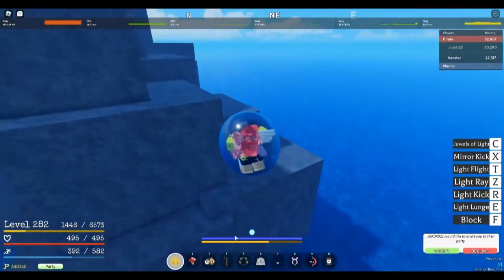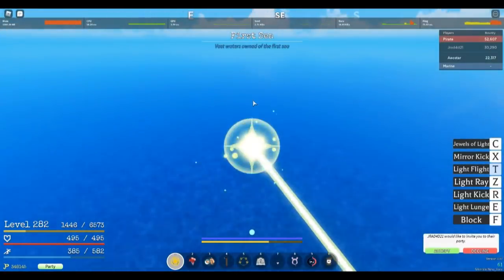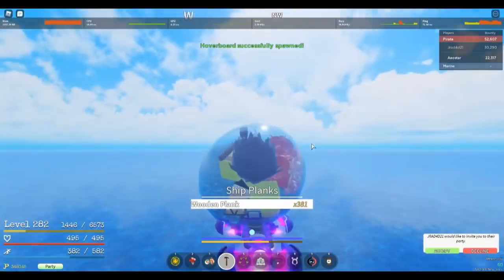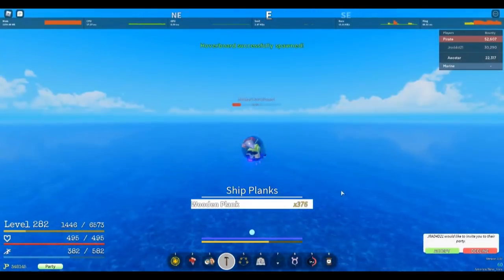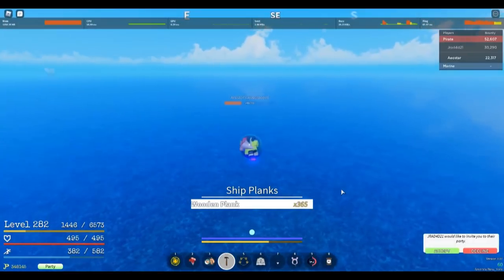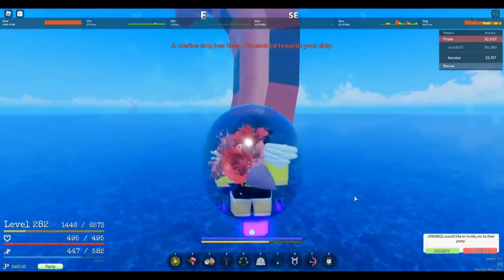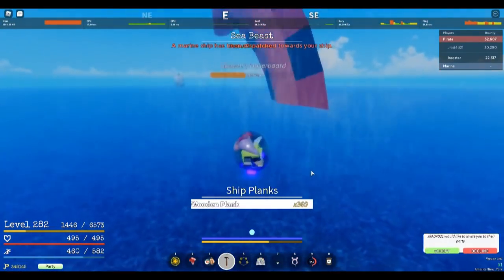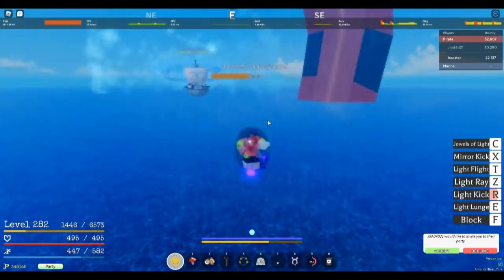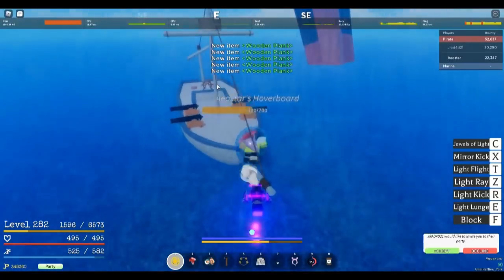Grinding with the hoverboard lets you dodge cannonballs sometimes — that's why we're doing that, along with the sea beast. You gotta do what you gotta do. Let's repair this real quick and we're gonna have some marines spawn. One spawn — let's spawn in our sea beast. The animation is pretty cool. We have our sea beast; they're gonna do their job hopefully.